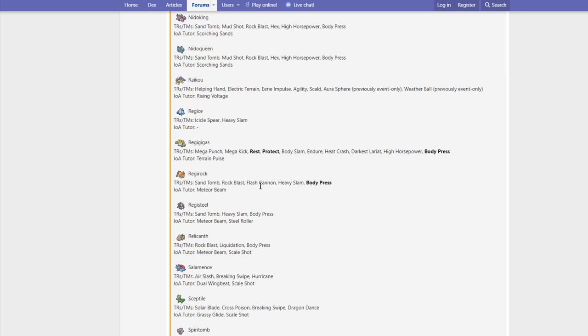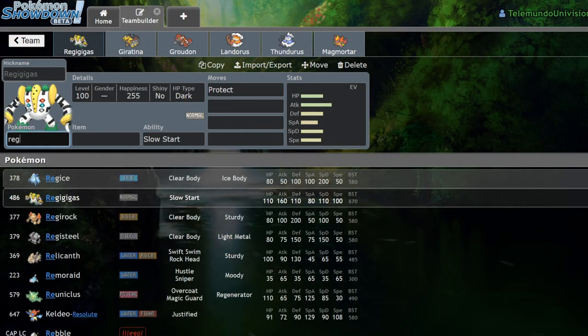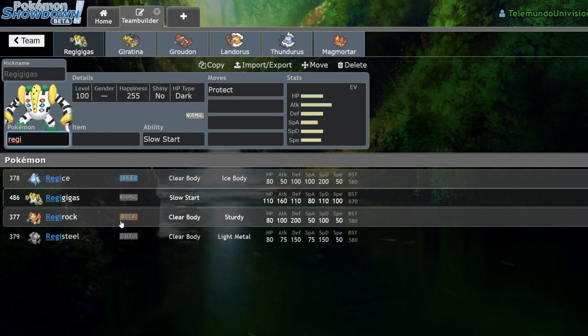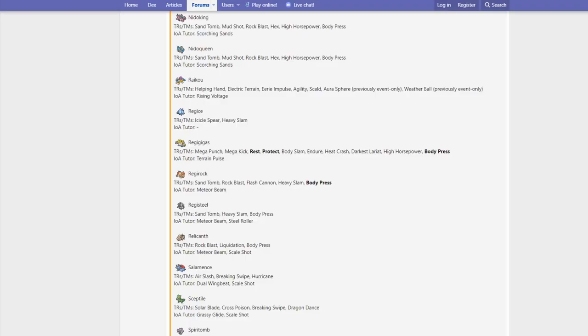Regirock gets Sand Tomb, Rock Blast, Flash Cannon, Heavy Slam, and Body Press. Body Press is really big for Regirock because it has the highest Defense of all the Regis at 200, so it's got the strongest Body Press out of all of them. That could be interesting. Registeel gets Heavy Slam, Body Press, Steel Roller, and Meteor Beam — the only things that really matter. I could see Heavy Slam and maybe Steel Roller being used. Body Press is also pretty good considering Registeel has the least offenses at 75 in both Attack and Special Attack.